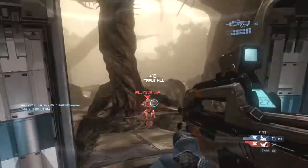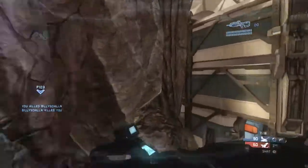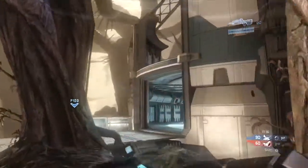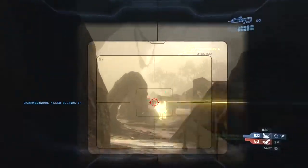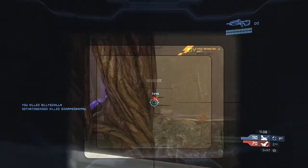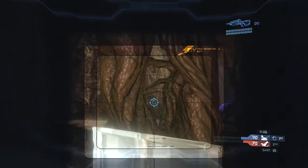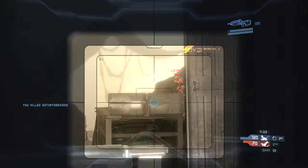Seeing a guy on the ramp to ring three, I kill him and grab the overkill as I end up dying right as it shoots me. It is possible to trade like that in SWAT — it's even possible to trade like that in sniper gametypes as well. In this game my shot was really on point; I was just making a lot of good decisions in terms of getting good shots.